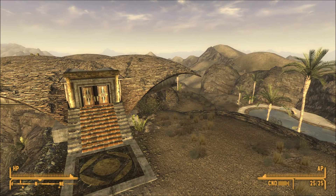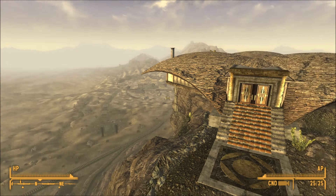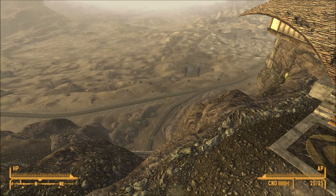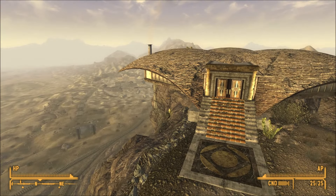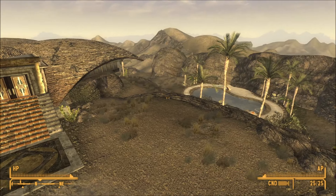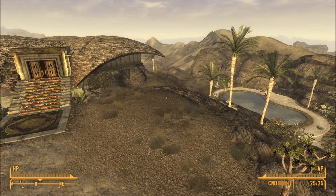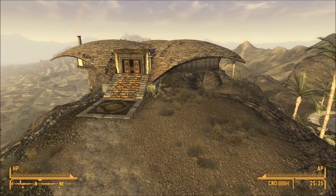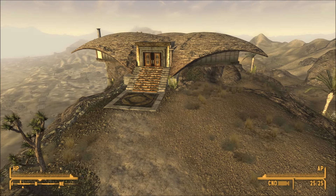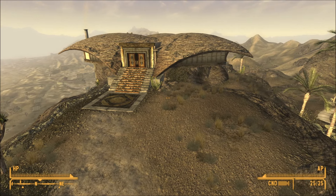Hi everybody, beautiful day in the Mojave. Today we're looking at a new mod from Remco Verbeek and it is the Kilkenny Estate. We're sort of overlooking Nipton — look at that pool! I'm delighted with this property. He styled it as a rancho villa. It's certainly something, isn't it? Let's get down and have a closer look and I'll tell you how you can get this beauty.